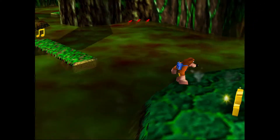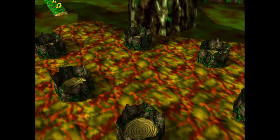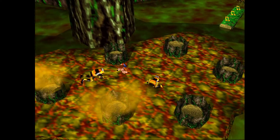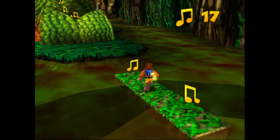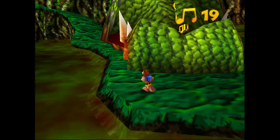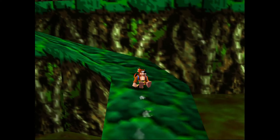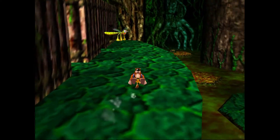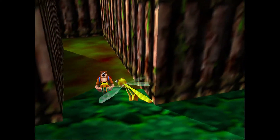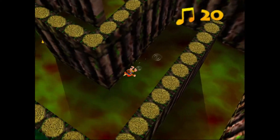Moving on to extra honeycomb piece number two. The only thing you really need for the second one is the wading boots. Those are the green boots that allow you to walk around in the piranha water without taking damage. Those are unlocked in this very stage. If you haven't unlocked those yet, Bottles the mole is right behind the starting area — if you do a 180-degree turn right as you enter the level, he's kind of right behind you. It's a sneaky little spot.